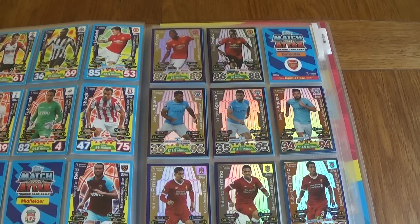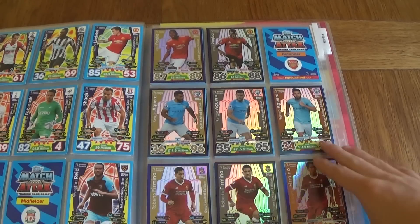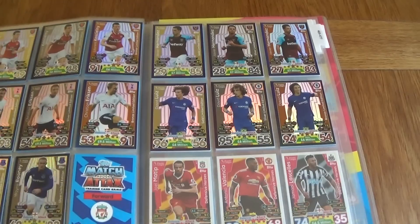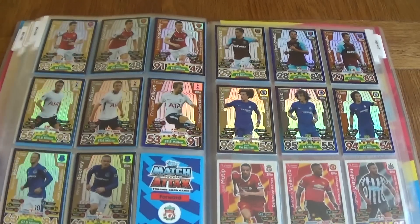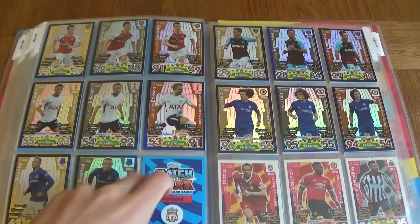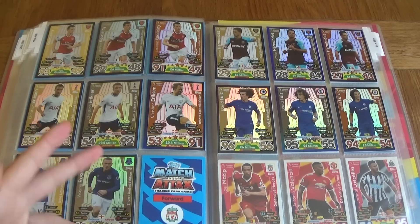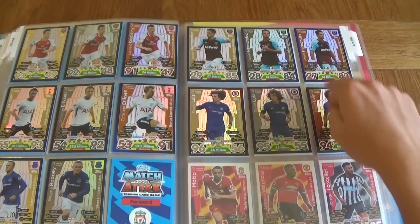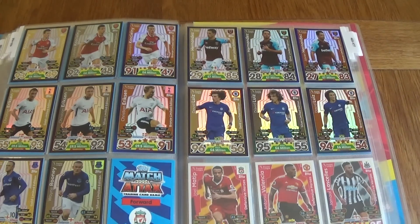I will get them by Christmas. So all the Agueros, all the Firminos, we've got all the Coutinhos — you get Coutinho from the kit box — Silva, Eriksson's, Rooney's. Missing the bronze Rooney which is also really easy to get, so not too bothered. All the Commanders and all the David Luizes. These two are the hardest ones to get because you can only get them in a booster box; the rest you can get in Silver Packs, Multipacks, etc.